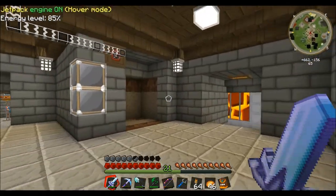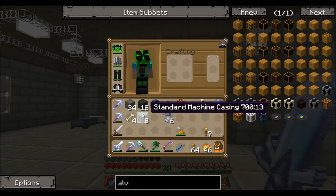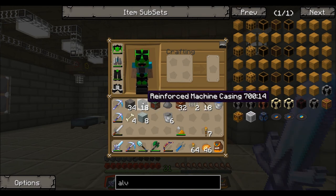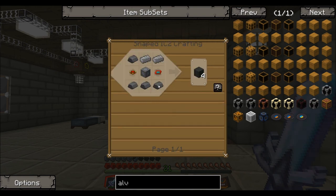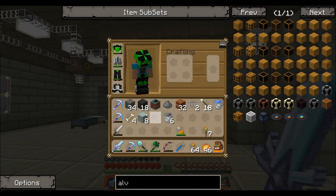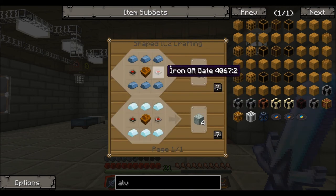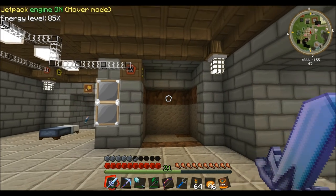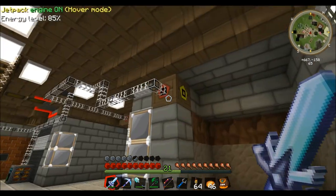It's only three blocks high. You're going to need eight standard machine casings - these are the simple ones - and then you're also going to need 18 reinforced machine casings. Check the recipe for the reinforced machine casing; it might be different depending on whatever mod pack you're using. And yeah, let's set this thing up. It's a three by three system.